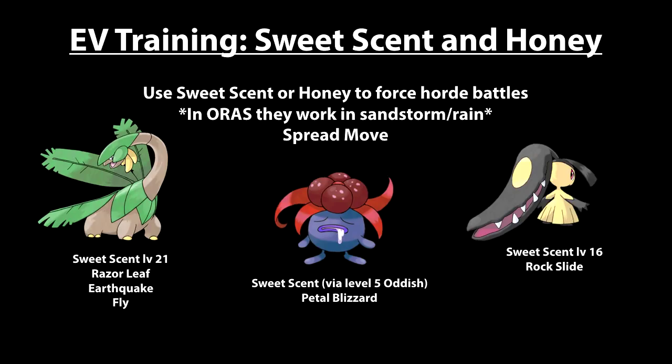My particular favorite in Omega Ruby and Alpha Sapphire is Tropius, just because he can fly. Here are a few examples of Pokemon that get Sweet Scent and a spread move — the earliest one you encounter in the game is probably Oddish. He gets Sweet Scent very early on, and while Gloom doesn't get Petal Blizzard until around level 50, you can at least use horde battles to level up quickly or start your EV training relatively early in the game.